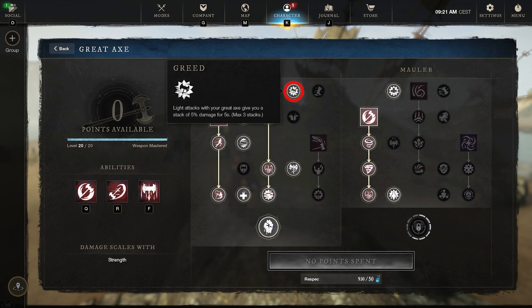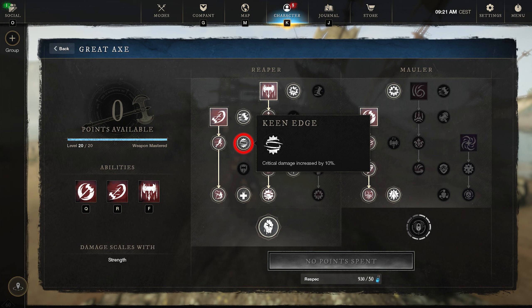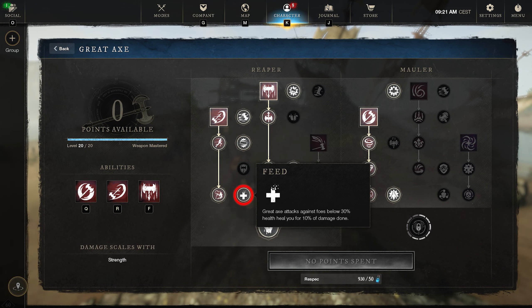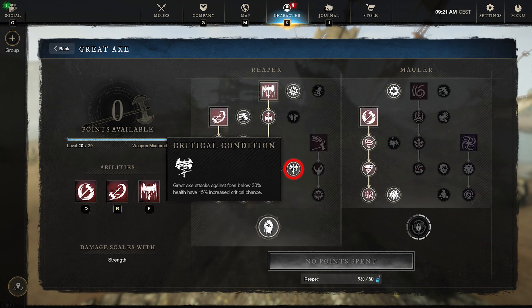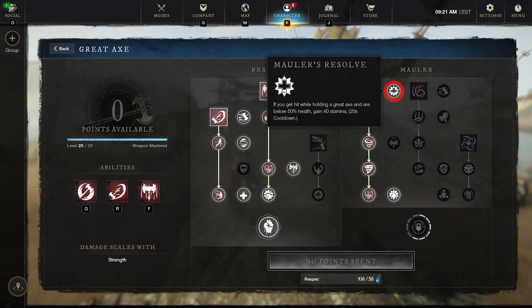Then we're going to get Greed — Light Attacks with the Great Axe give you a stack of 5% damage for 5 seconds, stacking 3 times. Then Critical Gains — when you critical hit with the Great Axe, heal yourself for 10% of the damage done. And then Keen Edge, which increases the damage of your critical hits. Then Feed — Great Axe attacks against foes below 30% health heal you for 10% of the damage you deal. Then Critical Condition — attacks against foes below 30% health give you 15% increased critical chance. And of course Bloodlust, which gives you a 20% movement buff and a 15% damage buff as long as you're looking at an enemy within 14 meters. And we're going to get Mauler's Resolve — if you get hit while holding a Great Axe and are below 50% health, you gain 40 stamina.